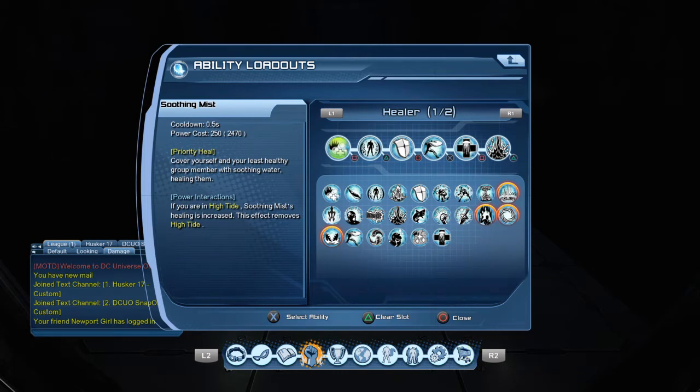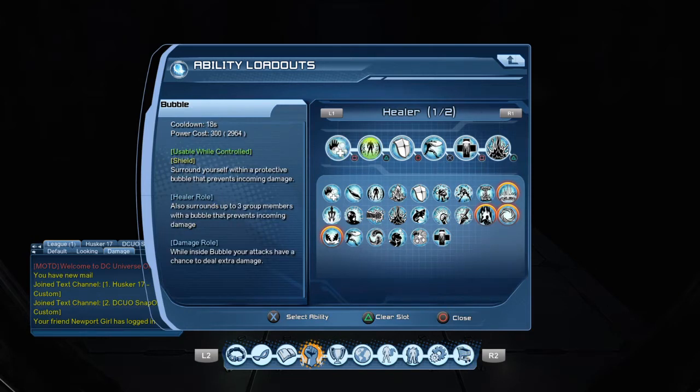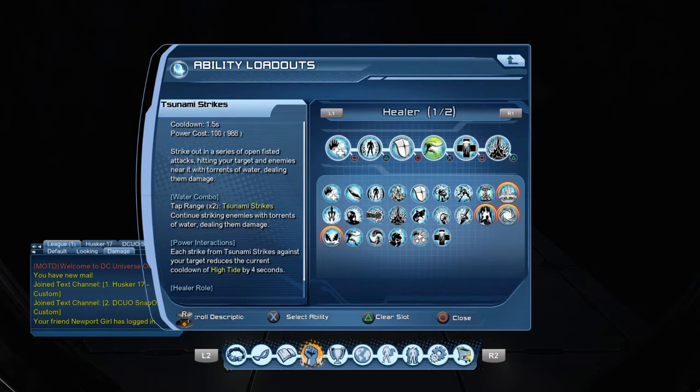Soothing mist is a priority heal — it covers you and your least healthy group member with soothing water, healing them. So if somebody's got really low health, that's the one you pop. Bubble is a shield that surrounds up to three group members with a bubble that prevents incoming damage. Tempest guard summons a shield made of water to guard you from incoming damage — this one guards up to seven group members. It doesn't last as long as bubble, but you cover more people — eight including yourself since it automatically puts it on you.